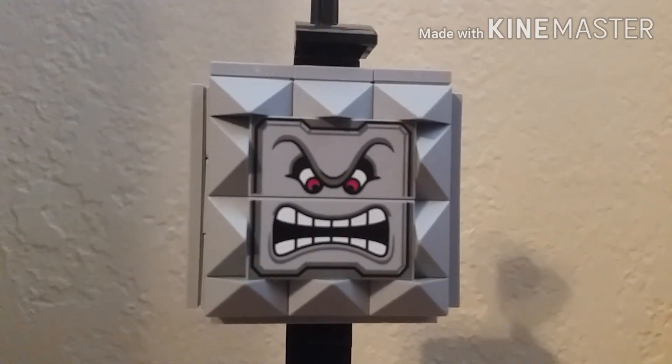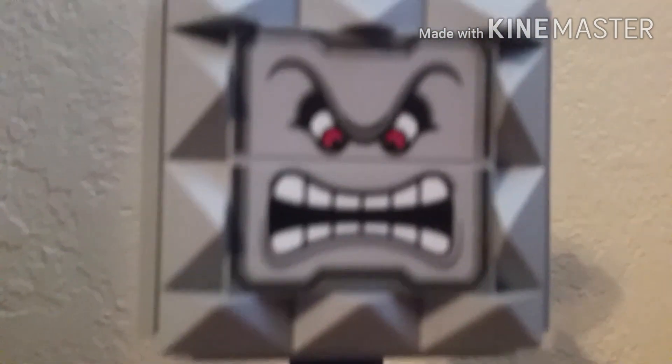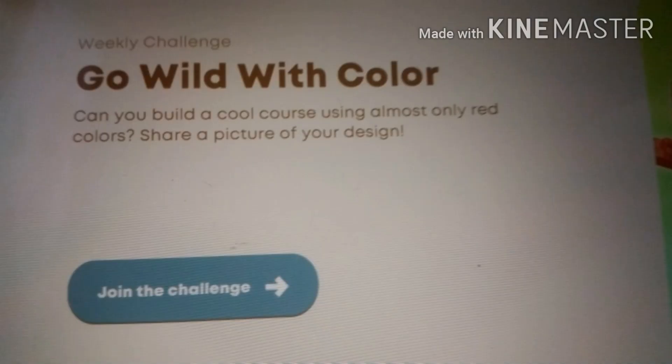Hey everybody, Lego Master here, and today I'm going to do the weekly challenge of last week: go wild with color. So the point of this weekly challenge was can you build a cool course using almost only red colors? So I made a really cool level, I think, and all the ground is red. Let's see what you think.